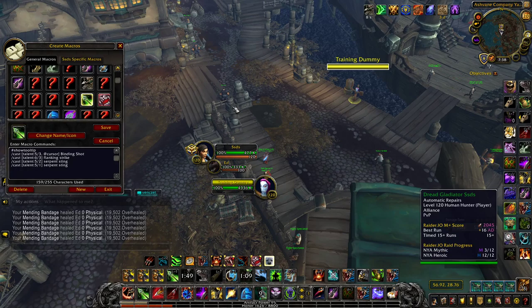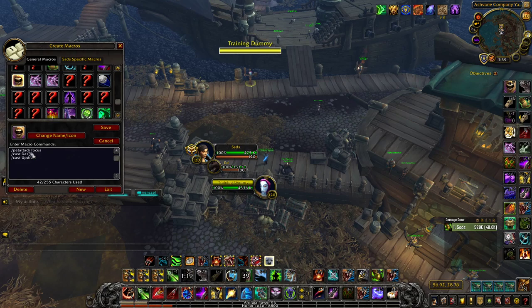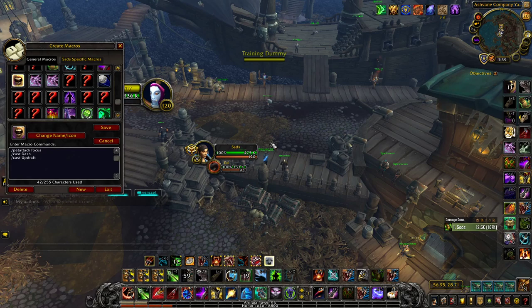There's also a nice space-saver macro that puts Binding Shot and Flanking Strike into the same macro since you typically won't take both — when neither is talented it just shows Serpent Sting as a placeholder. For the Mend Pet macro: it lets your pet stop drinking easier — instead of clicking the target and hitting pet attack, just put someone on focus and fire the pet at them. That's pretty much all the useful macros.